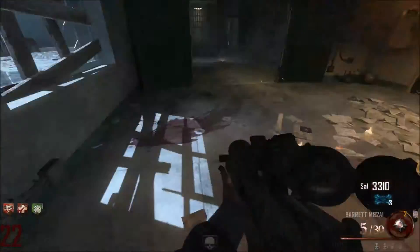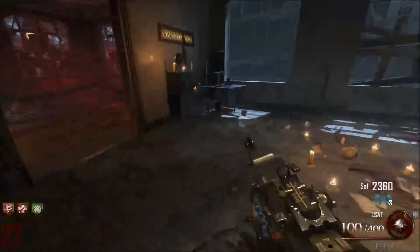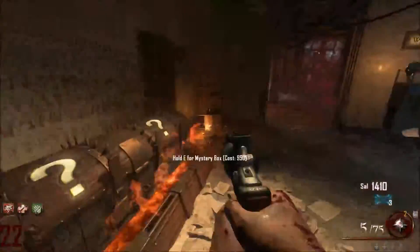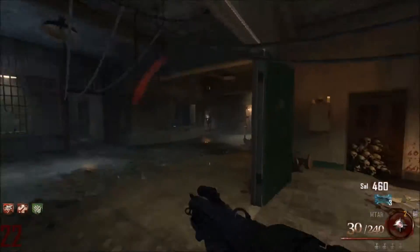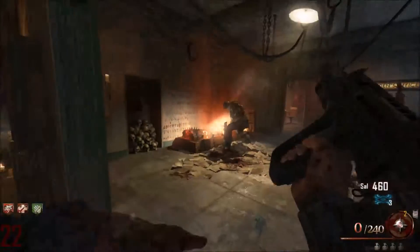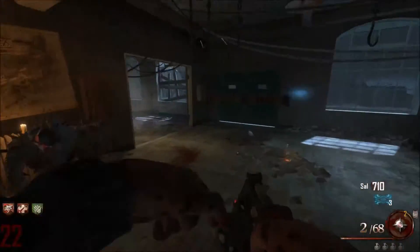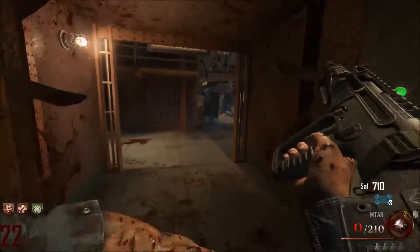This is actually really annoying - I only need two more weapons. That's LSAT again. Just pulling weapons at this point - that's the Executioner, it's not the FAL or the Mark II. I couldn't get the Mark II because I had the Mark I.